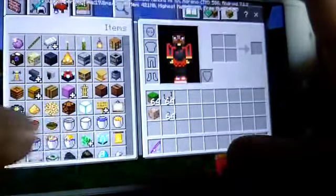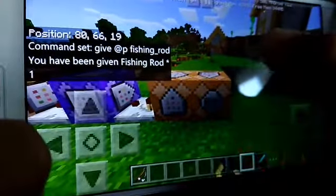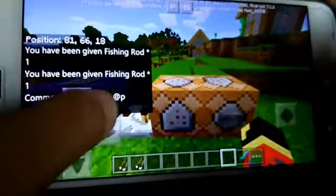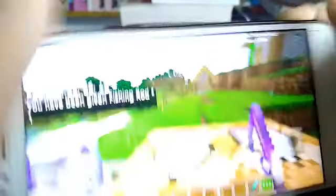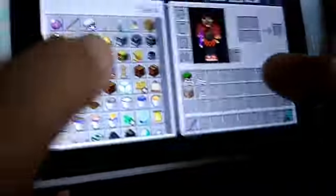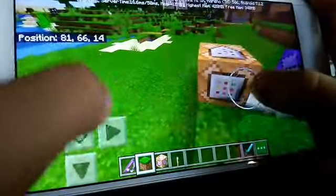Okay so look at this - you will be Spider-Man. We're actually going to need this lever - yep, there's a lever. And I need a command book, I forgot to get it.